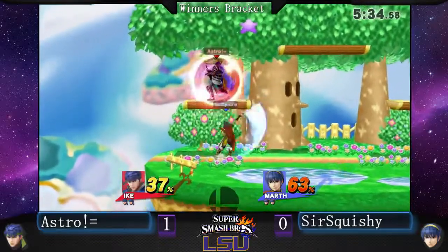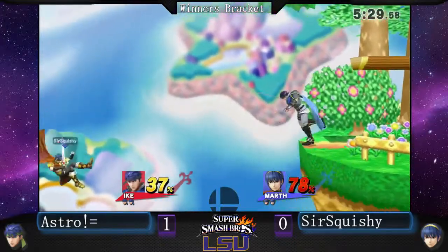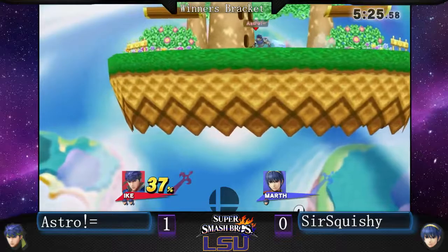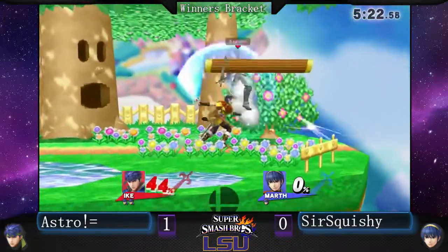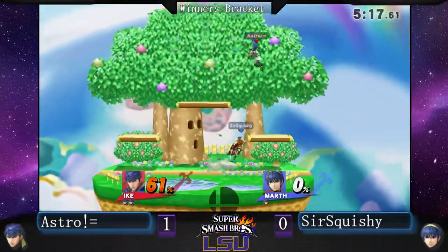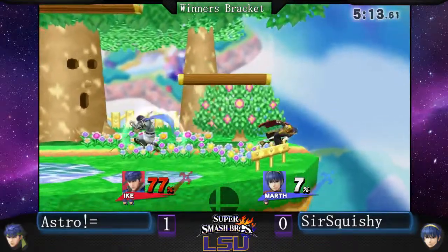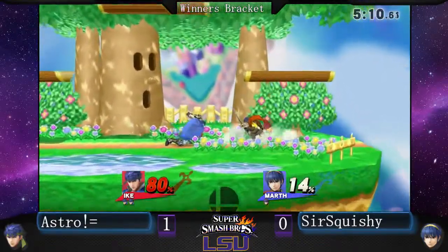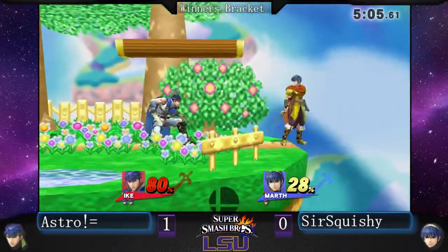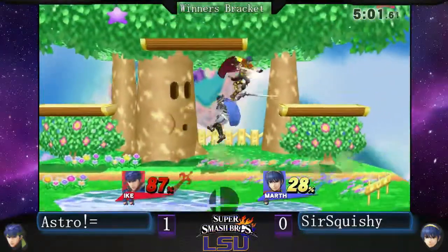Going from Luigi to Zeke to Ike. So Squishy didn't touch the ground — that would be an early lead for Andrews. A lot of work to do for Sir Squishy to catch up. Ike seeming to outspeed Marth in every area — he out-damages him, probably has more range, better grab combos by far. Marth doesn't even have grab combos. And better edge guard. Seems like a tough matchup — I'd say 6 for Ike.